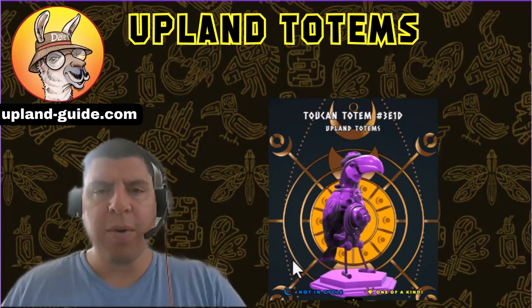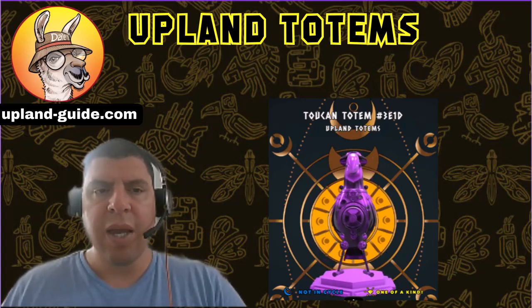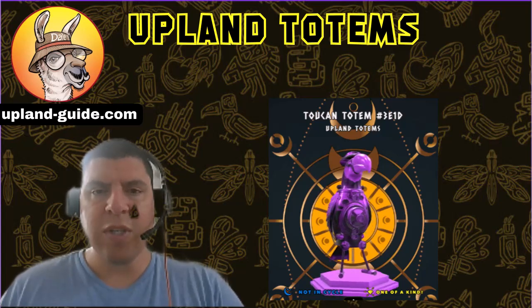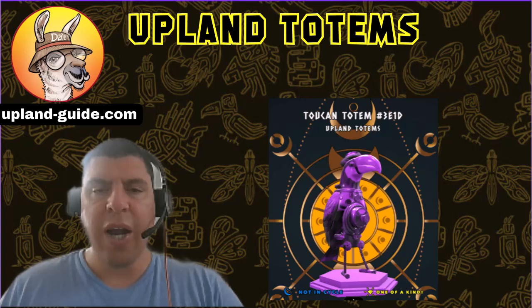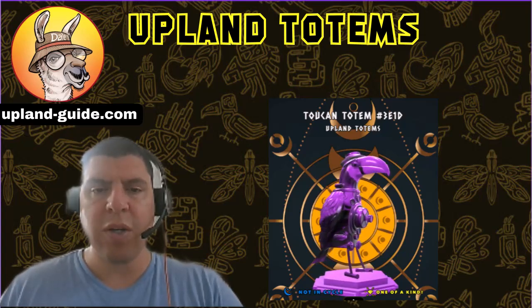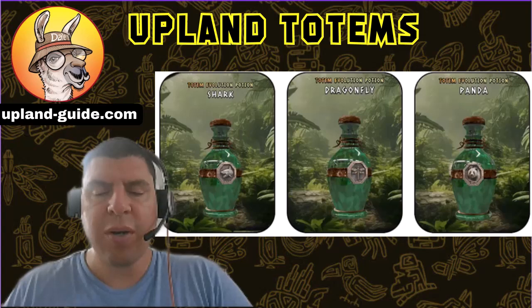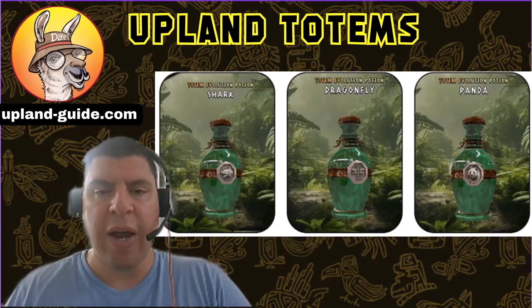You have the opportunity to burn one of your totems, and in exchange for burning that totem, you will get a new totem. Once you've decided that you want to burn one of your totems, you're going to have to decide which one. Because in combination with burning that totem, you're also going to have to burn one of these evolution potions. It's important that the potion matches the totem that you have — for example, if you have a dragonfly totem, you'll also need to burn the evolution potion of a dragonfly.